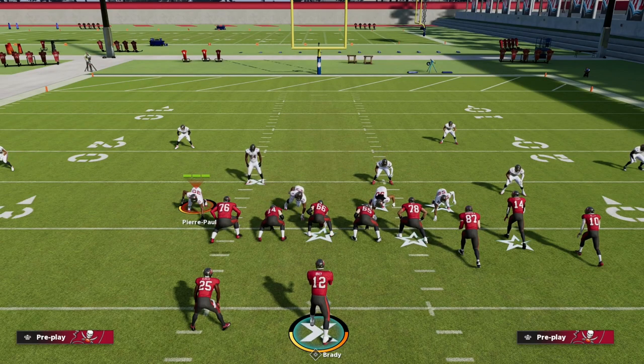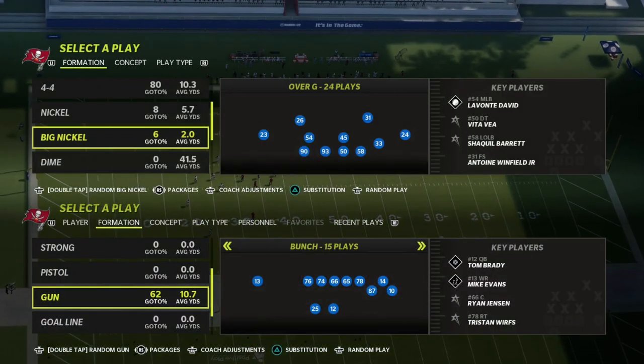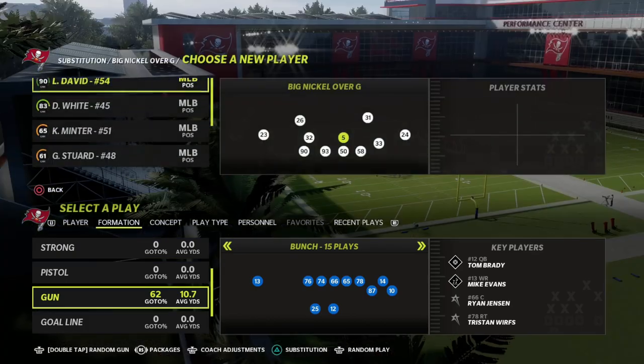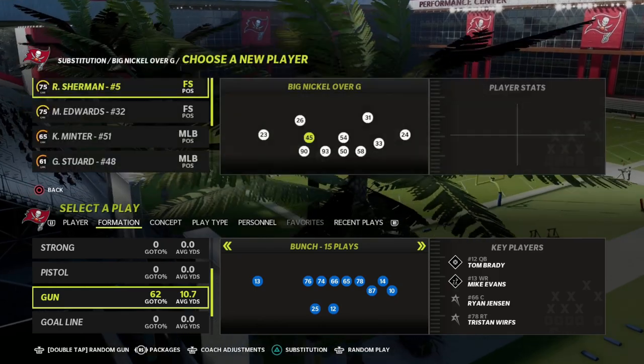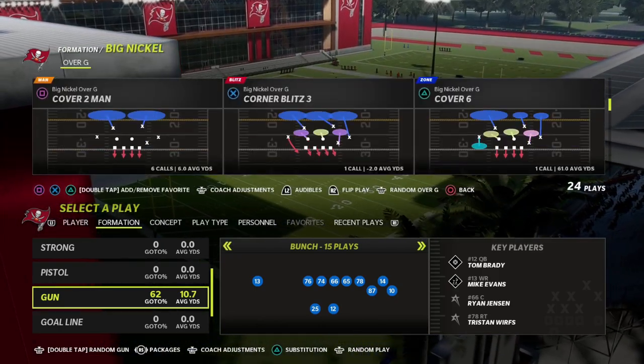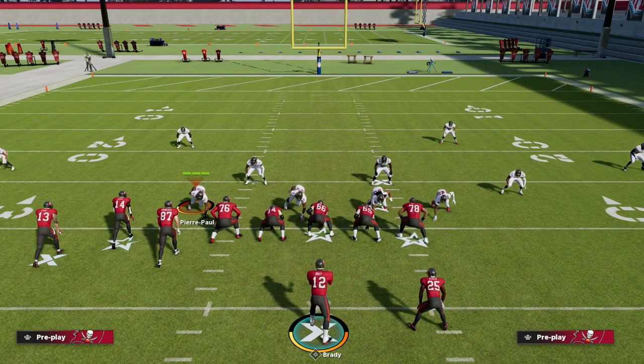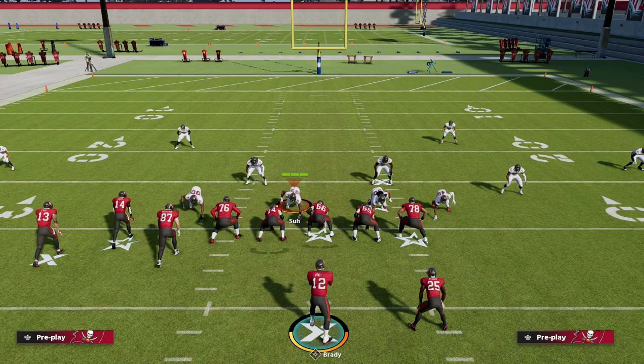One of the things I want to say quickly: I think it makes a lot of sense to come out in the same defense every single time, because it gives your opponent the same pre-snap tell every single time. Every defense in Madden has tells — if you're in man coverage there's a tell, if you're in zone there's a tell, if you're in Cover 2 there's a tell. One of the biggest tips I can give you is: do you know how to fix the problems your defense has? Whether you run a 3-4, 4-3, nickel, 3-3-5, nickel normal, big nickel over G, dollar, dime, or 2-3-6 — they all have issues. You just need to know how to fix it when things start to be problematic.